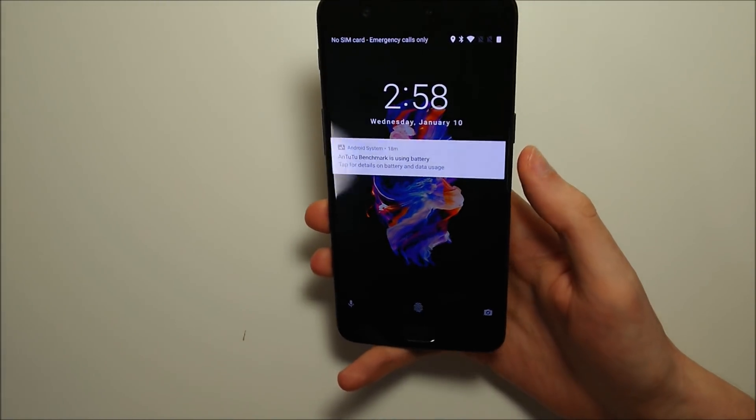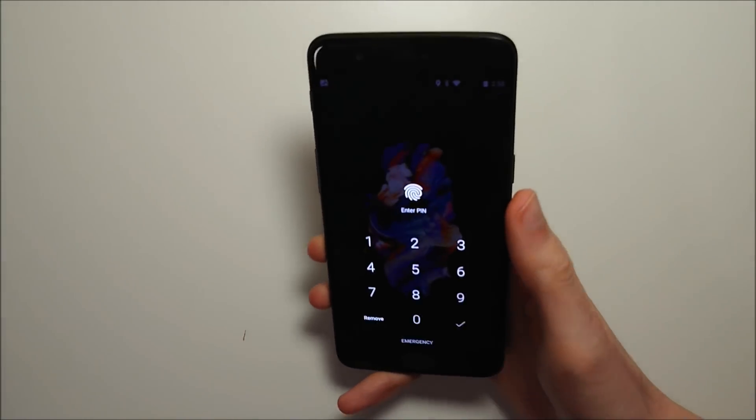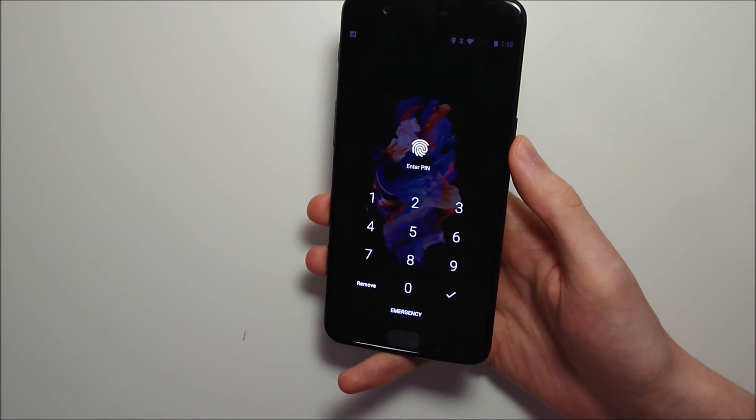This will show you that if I'm not facing towards the phone and I swipe up, it asks me to enter my PIN instead.